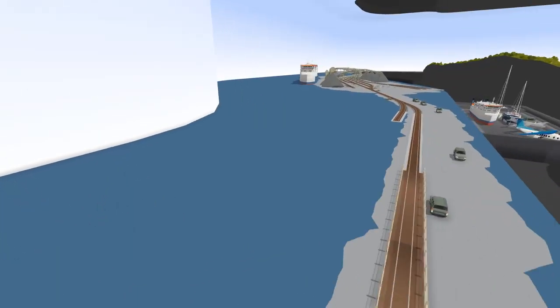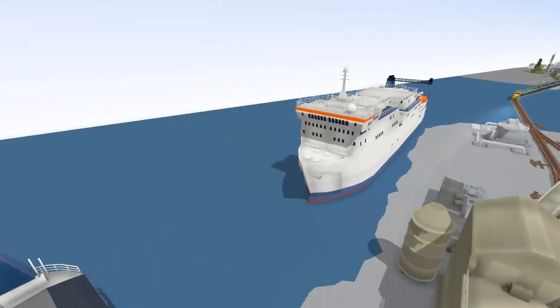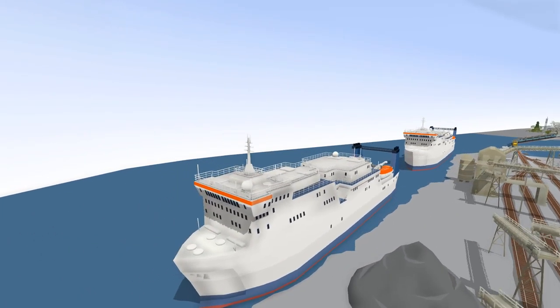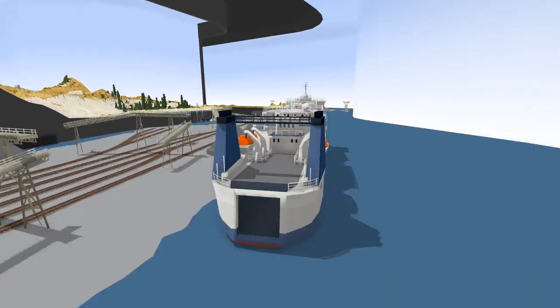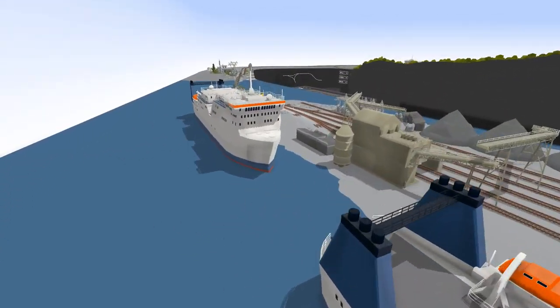We've got a little yacht - that's pretty cool. And we've got two massive ships. Not sure what they are, because they're definitely not cruise ships. They're more like cable layers, I guess? I don't know why they would do that. Or maybe ferries - maybe they're ferries. That makes more sense, actually.